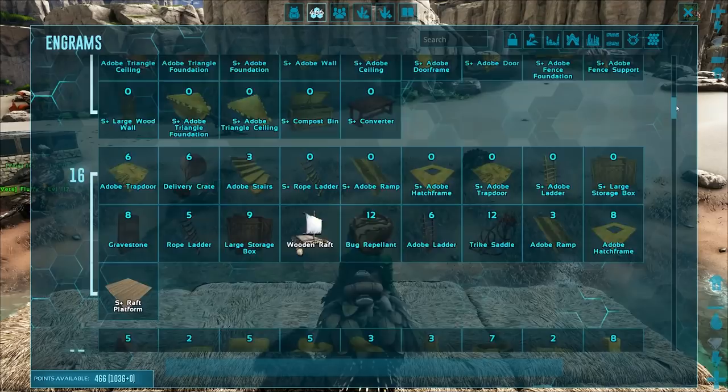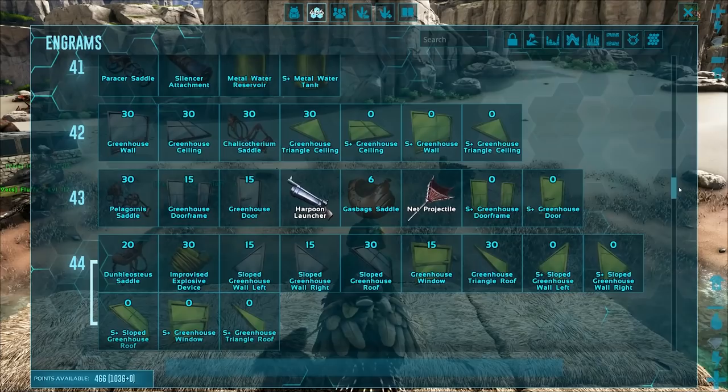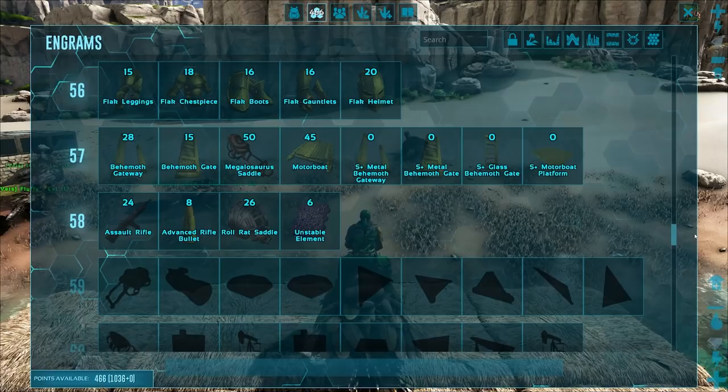It makes Genesis 2 totally worth the money in my opinion. This way you can have a canoe super early just on the Island - you don't have to go to Genesis 2. But yeah, today we are going - I'm getting cryo orbs, or we've got these other ones - dino storage balls, you know what I mean.